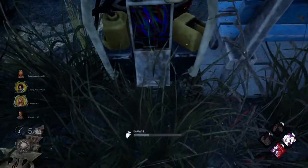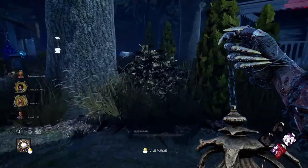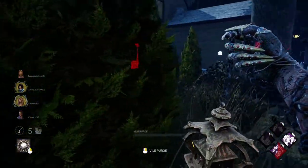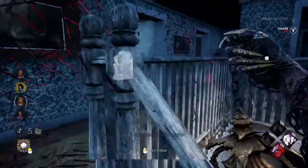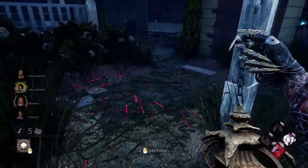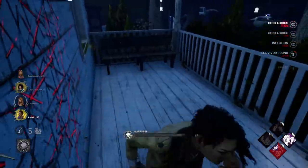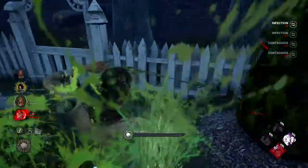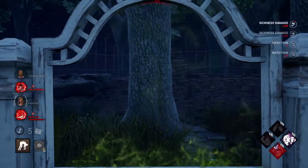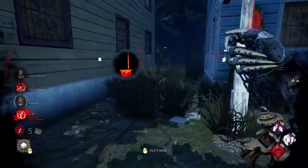It doesn't matter if the survivor knows — the more actions she takes, the more infected she gets. These survivors are acting strangely; they're cleansing. She's trapped — I'll capitalize with my green vomit and now grab her. When you injure someone with your green vomit, they don't get the speed boost, so you can use that to your advantage and immediately capitalize with a basic attack.